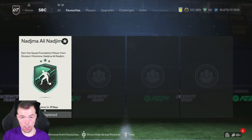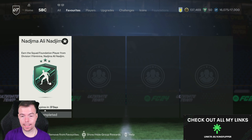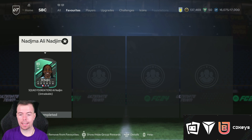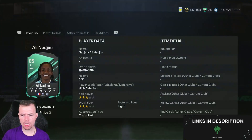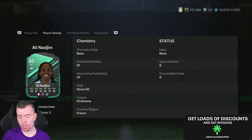Let's get into the video. Yo guys, what's going on — KingFlipper here, welcome to another Squad Foundations SBC video. Today we have a player whose name I'm going to absolutely butcher — I do apologize — it's Nadjma Ali Nadjim, I think it's pronounced like that, from D1 Arkema, the French female league.